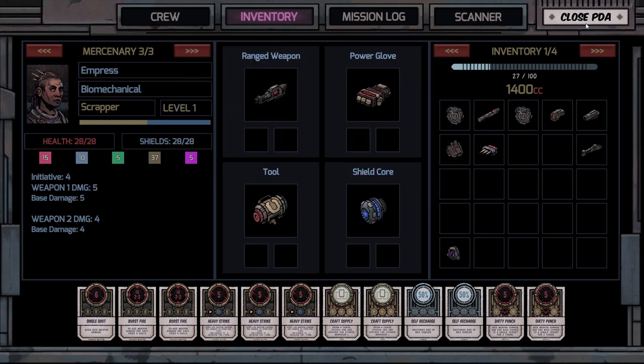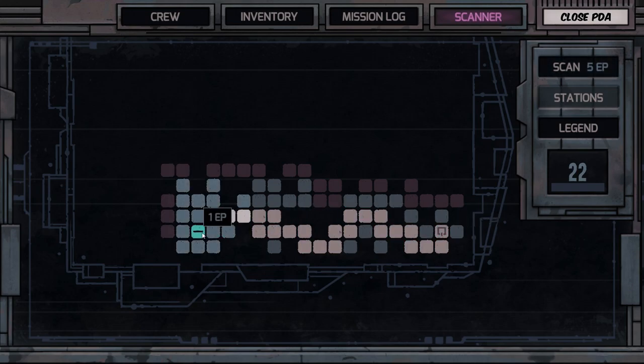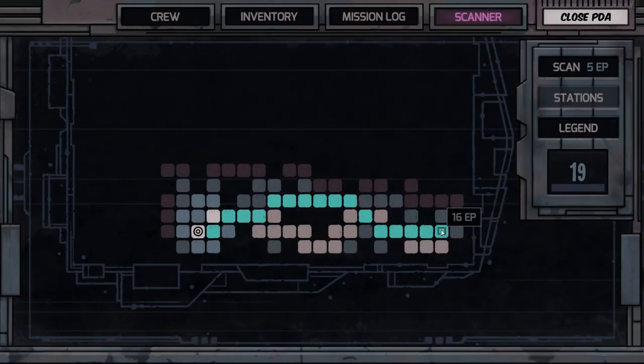Since we're kind of messed up, let's scan — oh, there's some loot right there! I know, I know we gotta go back, but let's grab this. It's a scavenging tool — okay, we'll take that. Let's get out of here. We can come back as many times as we want — at least, that's what it seems like from the limited time I've played.